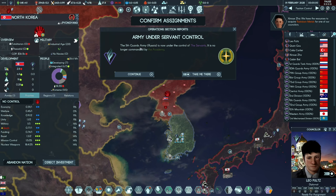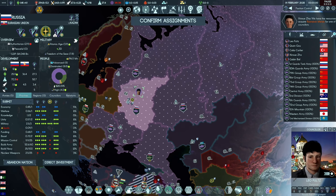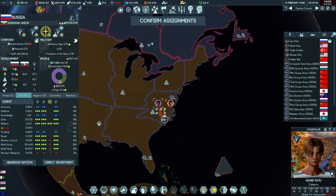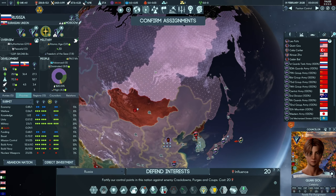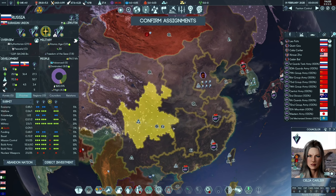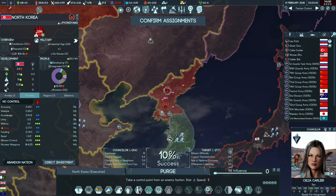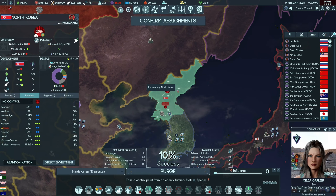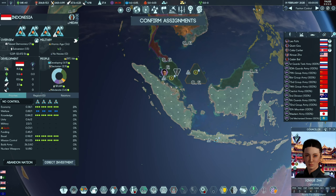We lost an army in North Korea and we took another army from Russia. Going forward, we have enough influence - I'd like to do a crackdown. We're going to defend the interest in Russia, securing our interests. Let's check on our spy Celia. It feels like we need to do a crackdown first, so we'll do that and spend a little influence.